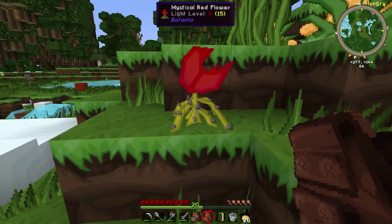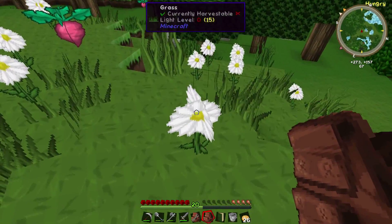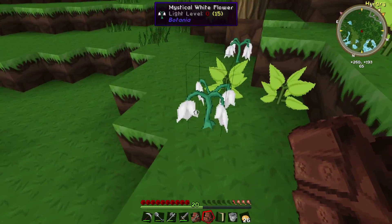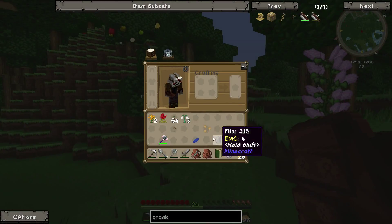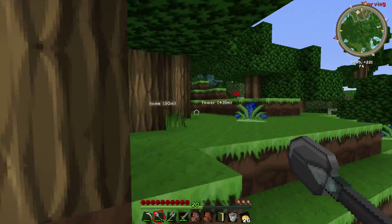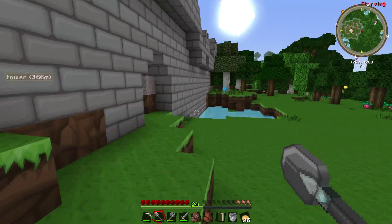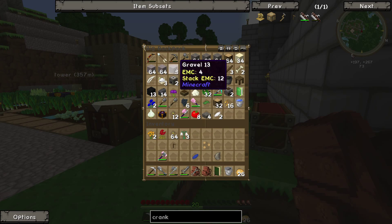I'll go ahead and grab those while I can. I need to make a sleeping bag — that way when I'm outside of my base I don't die because of mobs, because you can actually use it and sleep in it but not reset your spawn point. And not being able to run is actually very annoying.